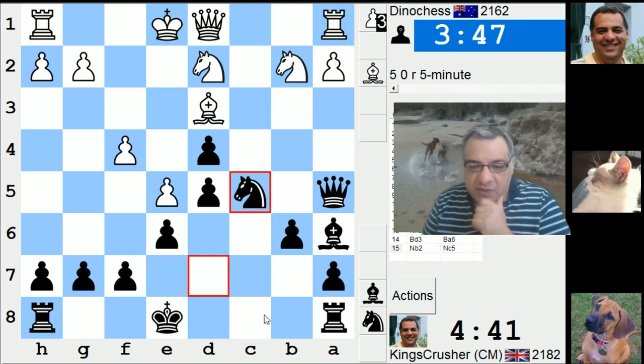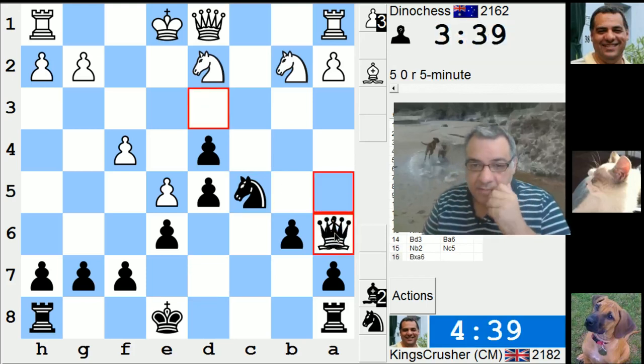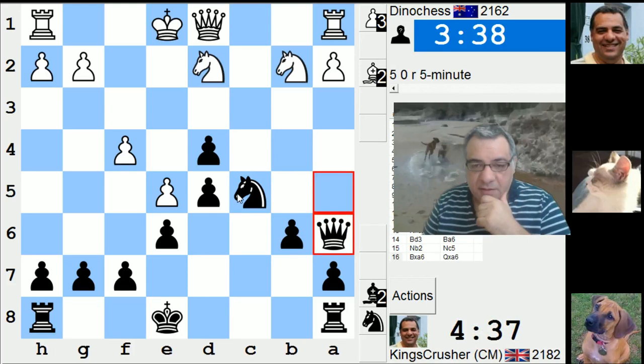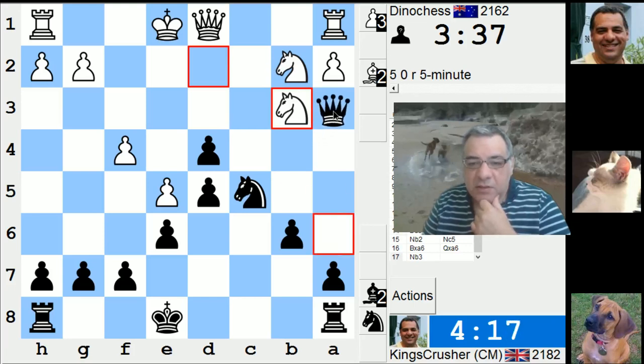Check, Ke7 — if I can use that C file quickly this might not be entirely bad. So some questions: Qa3 for example, or Rc8, or Ne4. Which one? Qa3, Qd4 — there's Qb2 there, will he spot that? I think that's interesting — Qa3.